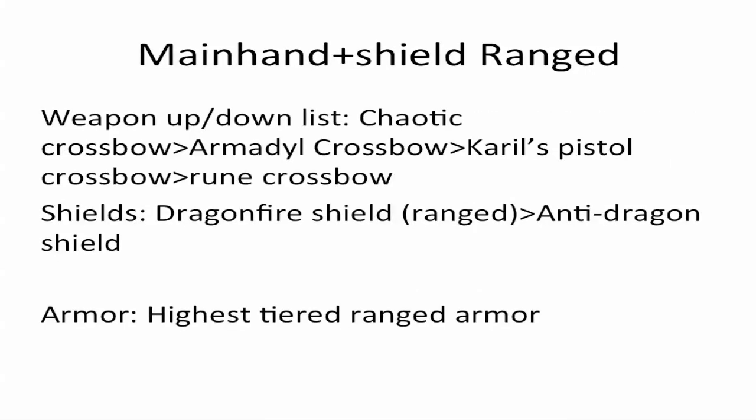For the Main Hand and Shield ranged method, the weapon upgrade/downgrade list is: Chaotic Crossbow, Armadyl Crossbow, Karil's Pistol Crossbow, or lastly — and worst of all — a Rune Crossbow. I would not recommend going much lower than that. For shields, once again, a fully-charged ranged Dragonfire Shield or an Anti-Dragon Shield. For armor, the highest-tiered armor you can use or afford. Karil's is good, Royal Armor, Royal Dragonhide Armor is good.